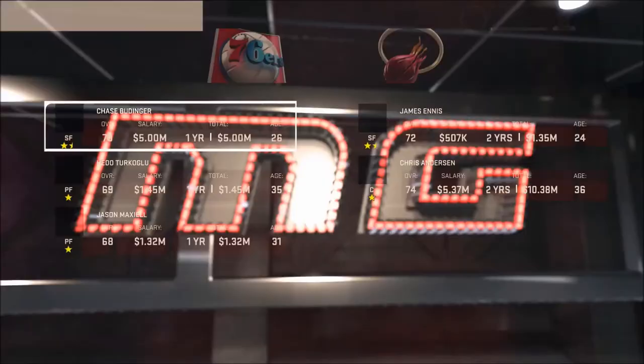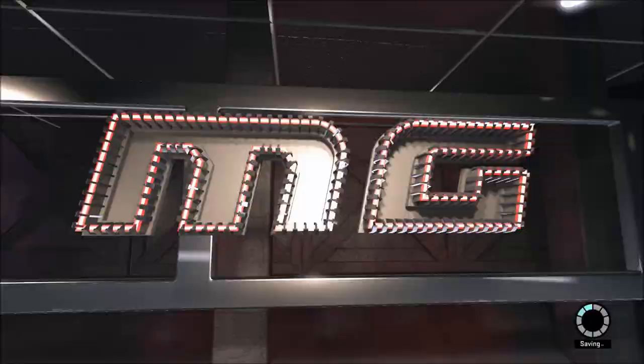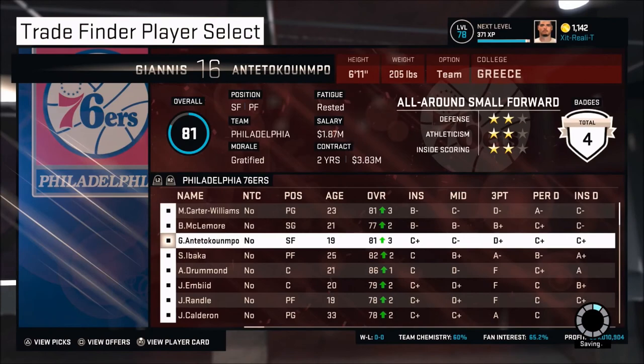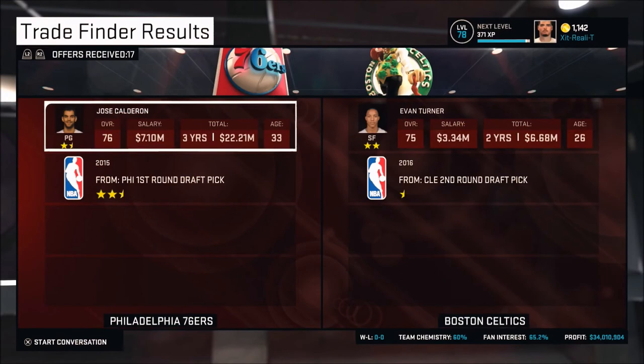It looks like we found a pretty good deal here — trading Anthony Morrow and Chase Budinger away for Clay Antetokounmpo-early and Jose Calderon. Calderon's contract is $7 million, but we're going to dump that and trade him for somebody else. Clay, being at $500,000, is a very cheap young contract — he can get better over the next year or two, and if he does, he'll be worth more. Dumping salary will always help the team because then we can have more room to sign free agents in the future, so we're going to try dumping Calderon right away.